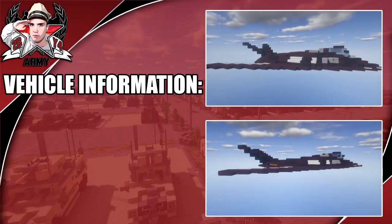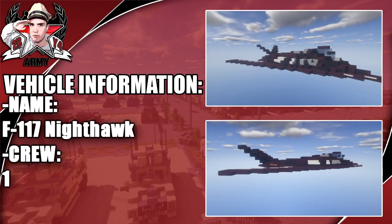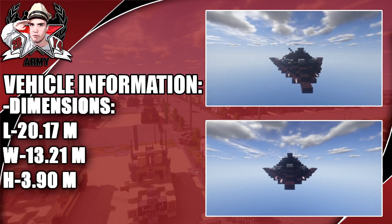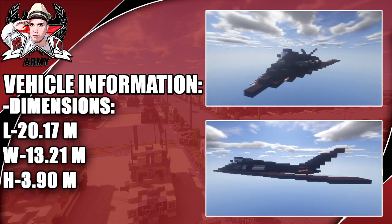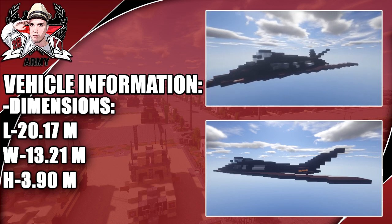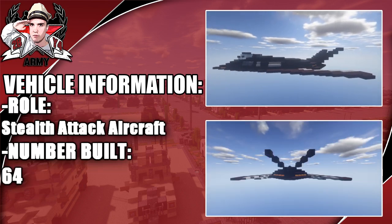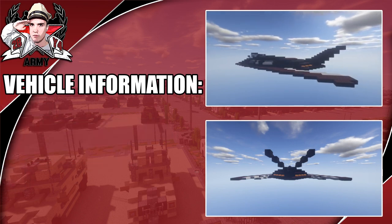Hey guys, welcome back to another Minecraft Modern Warfare vehicle tutorial. In this video we're going ahead and doing the F-117 Nighthawk. This aircraft would only have a crew of one pilot. Dimensions on screen show a length of 20.17 meters and a width of 13.21 meters. Its role is a stealth attack aircraft and the number built was 64.